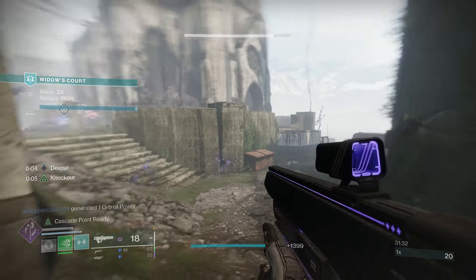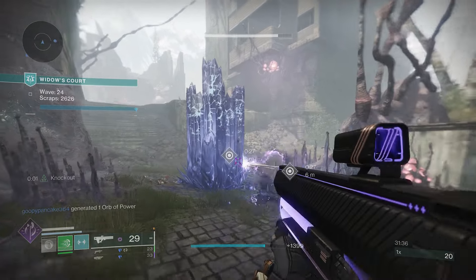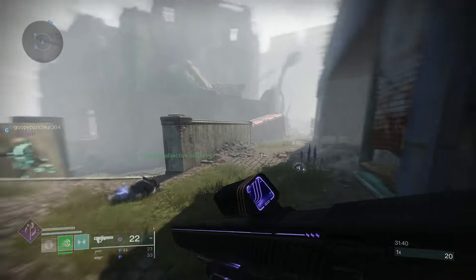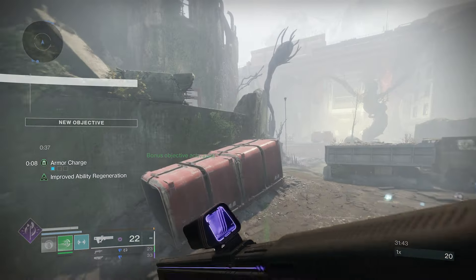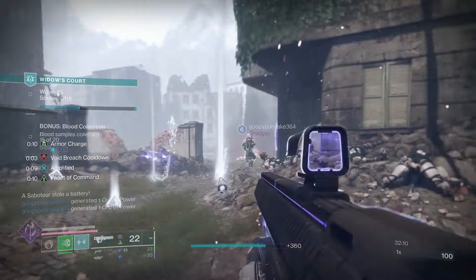In today's video we're going to talk about the new buff and we're also going to be making a build around it. This build is going to be all about weakening a bunch of enemies, spamming abilities, and also just having constant Devour — while still keeping in the main thing that the Prismatic Titan is all about, which is Consecration.